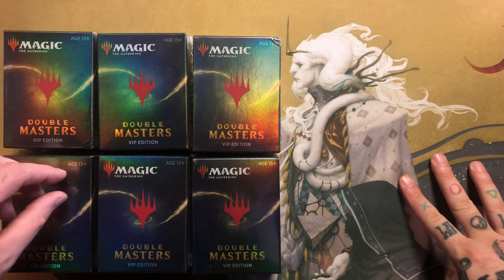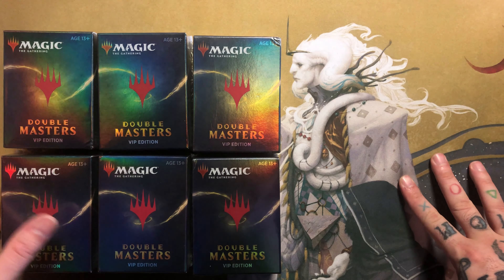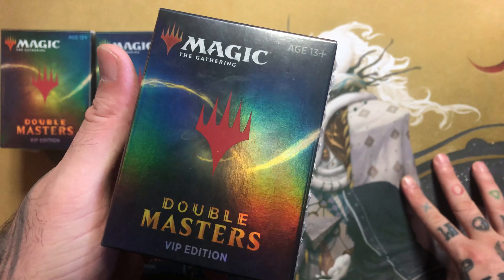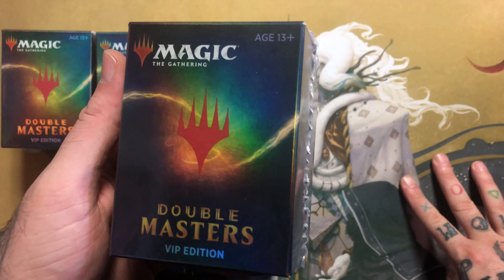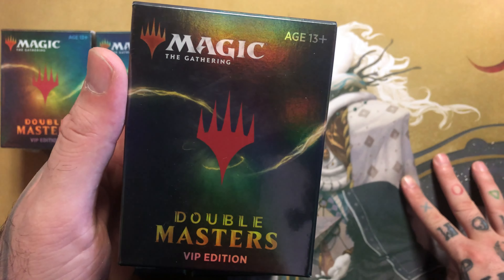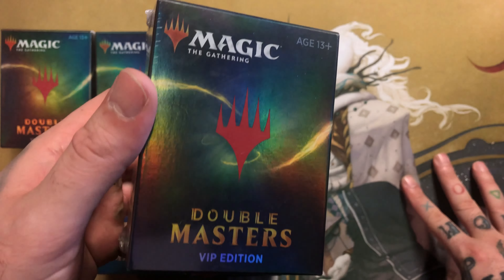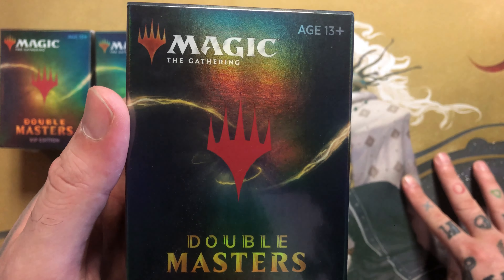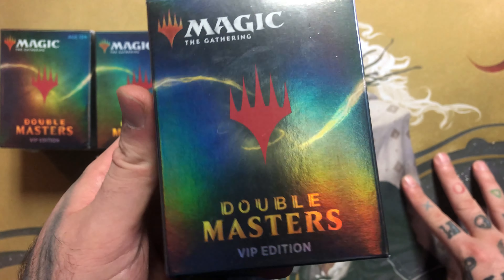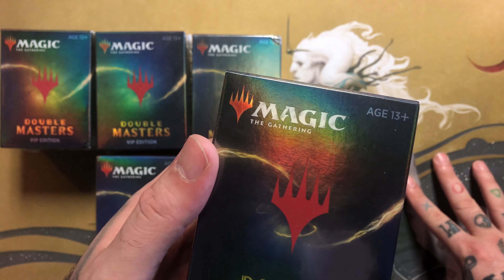Hey everybody, it's Sam with Cape Fear Collectibles. Welcome back! Today we're going to be opening a few Double Masters VIP Edition boxes. I think these are still sitting at around a hundred dollars on average with shipping. You can find them a little cheaper at some places, but in general they're still around that price. This is definitely a high-roller premium product — a bust-banger-bust kind of product where I wouldn't recommend opening just a single one because you can definitely whiff hard.